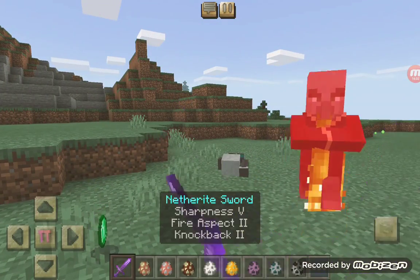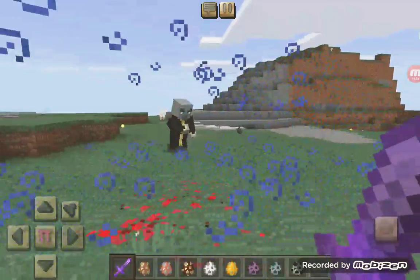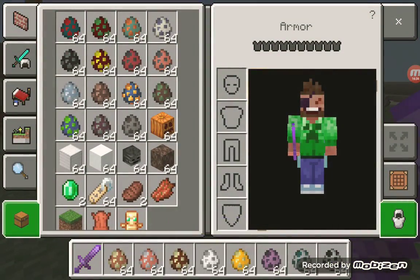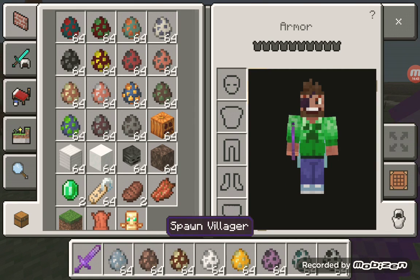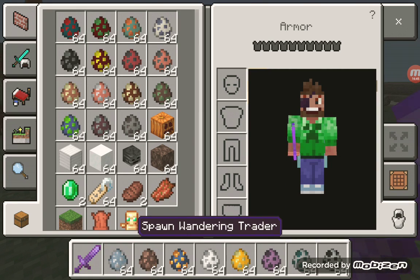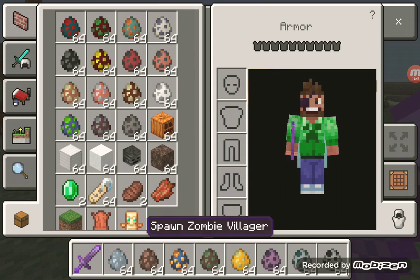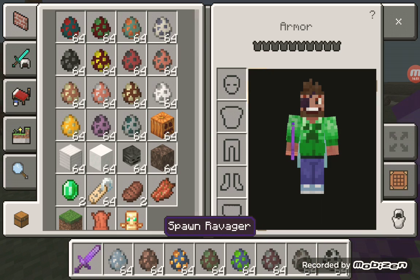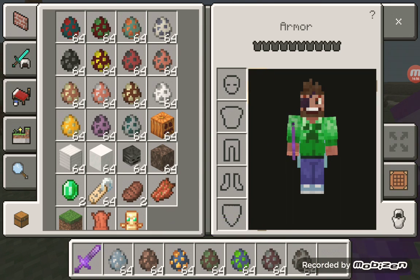His eyes kind of turned out. Now we have an evoker — and he does the same thing. Next we have a vex, villager, wandering trader, zombie villager, phantom, pillager, and ravager. We'll save the iron golem, snow golem, and the wither boss for a little bit. Some of these may not work.